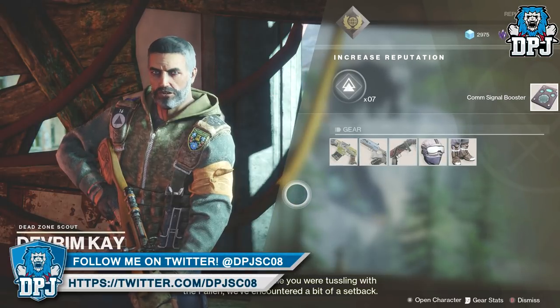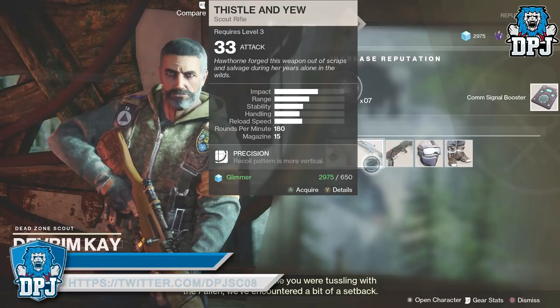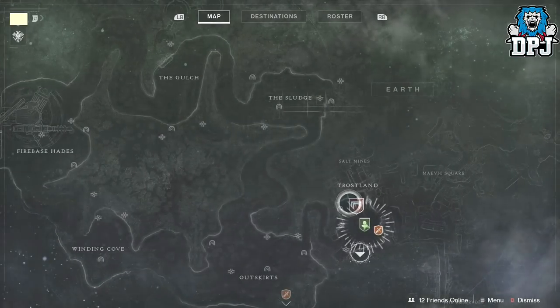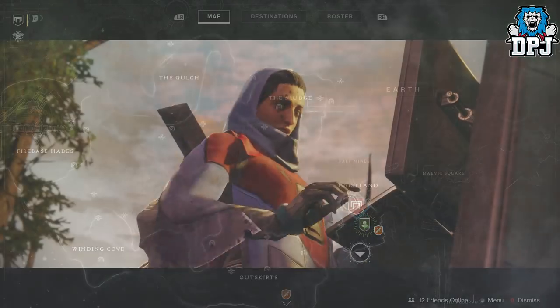In return for completing A New Frontier, Devrim gives you a Comm Signal Booster, which you need to take to Hawthorne, who is waiting for you on the cliffs above the Salt Mines. This is done by selecting the Combustion mission within the EDZ. Make your way to the top of the cliff and meet Hawthorne.